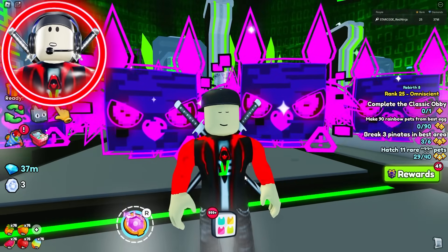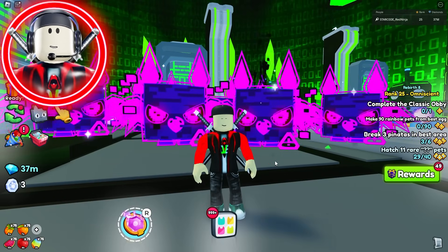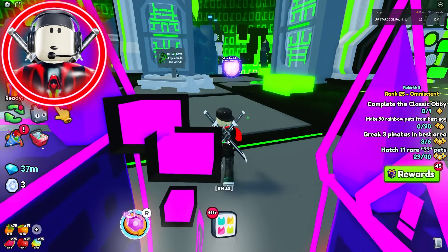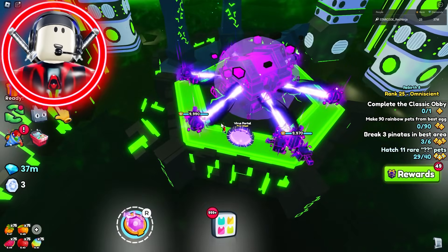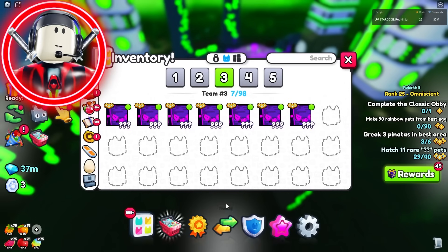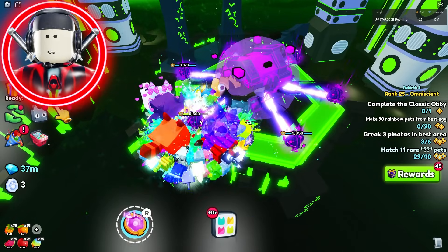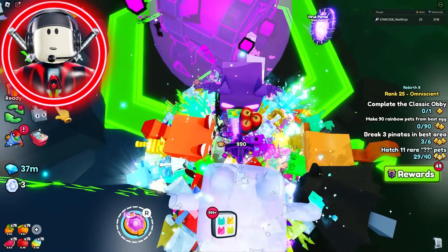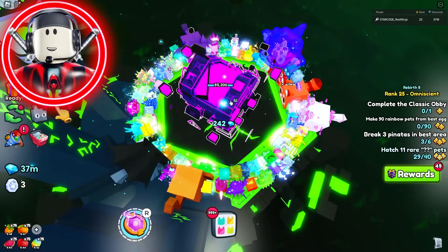You're probably wondering how you'll ever find those high-X eggs if you've been looking all over your server and can't find one. Well, if you don't get a good egg in your server, you can always server hop to find a better chance egg. It's that easy.